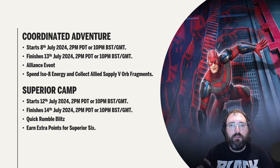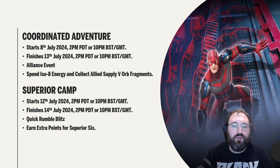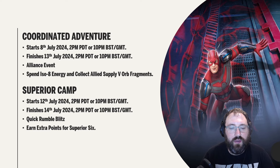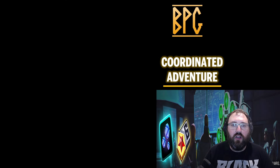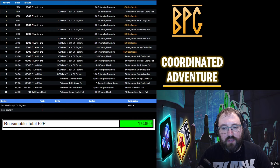Superior Camp is the quick rumble this week, and you're going to get extra points for blitzing with Superior Six. Starting with Coordinated Adventure — as you can see here, the table shows you need to earn allied supply five orbs and spend ISO-8 energy.